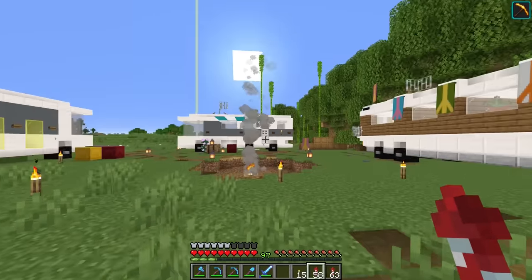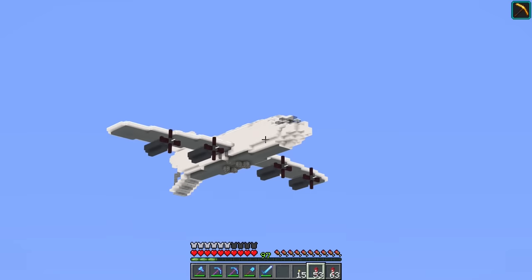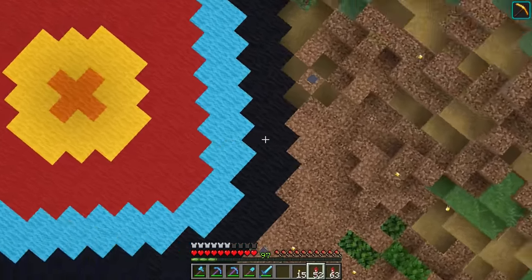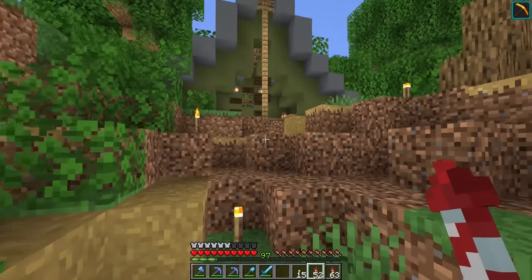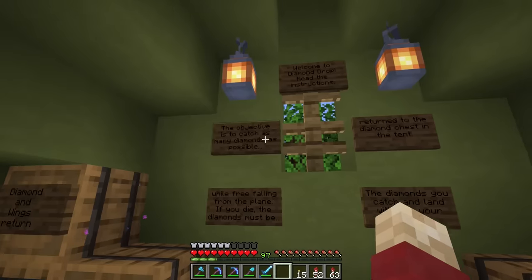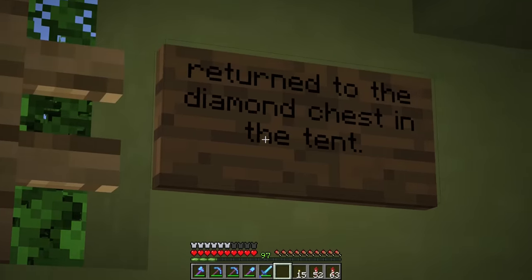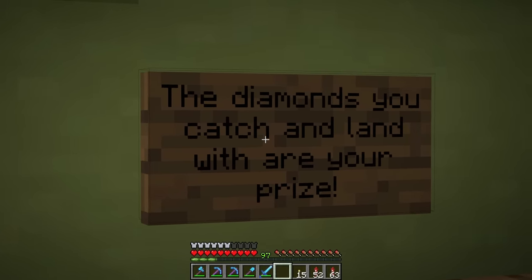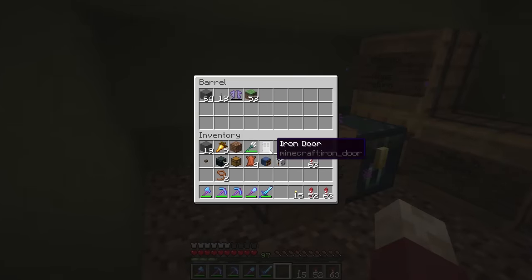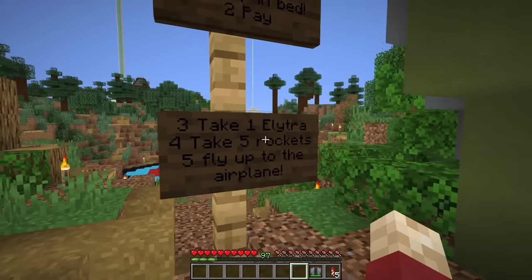I need to go and read what this is. There's a giant target now. I heard that this is a flying minigame, meaning I should be able to be quite good at it. Welcome to the Diamond Drop. The objective is to catch as many diamonds as possible while free falling from the plane. If you die, the diamonds must be returned to the diamond chest at the tent. The diamonds you catch and land with are your prize. Take five rockets, pay here, take one parachute. Five diamonds for two jumps. Let's give this a go.